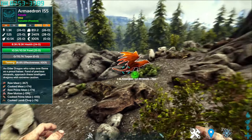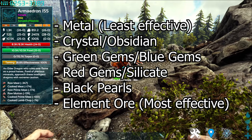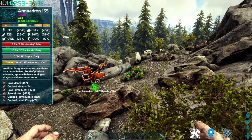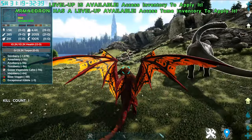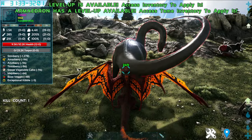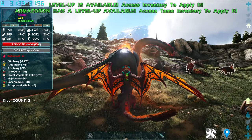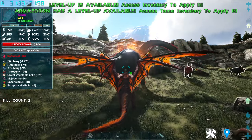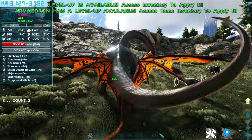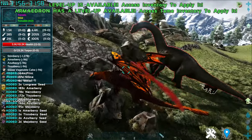If you want to know which item is best for the Armadron, it will be shown on screen. Now let's look at its abilities. Left click is a standard bite attack. Right click is Fire Breath, which deals a significant amount of damage while also setting the target on fire. C key is a claw strike that has the same damage type as the Ankylosaurus, harvesting metal and stone, and you can also harvest berries.